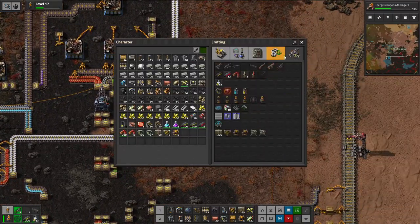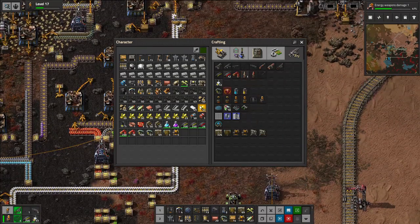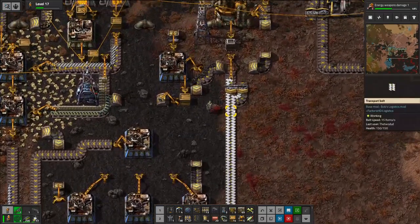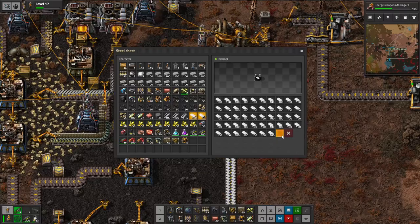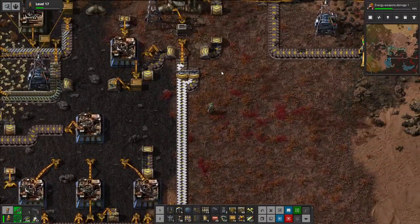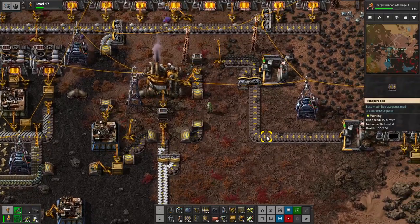What does it take to actually build the rockets? Explosives, steel plates, plastic bars. We got plenty of steel and we technically have plenty of plastic too. Though we can always get a little more. That doesn't require anything — that's just petroleum and coal. Petroleum and coalium. Be perfectly fine.